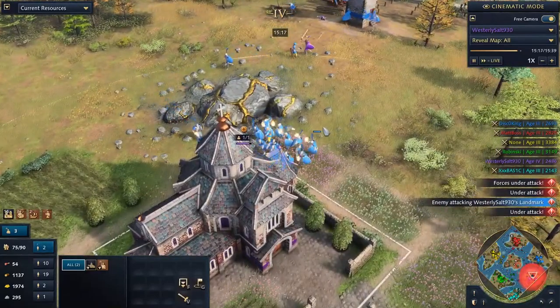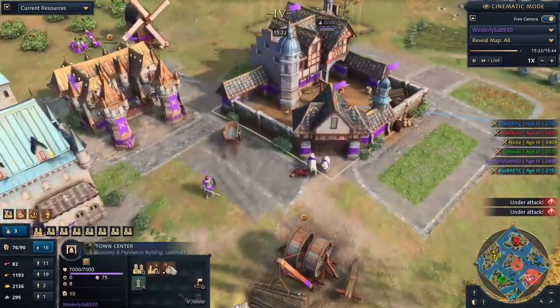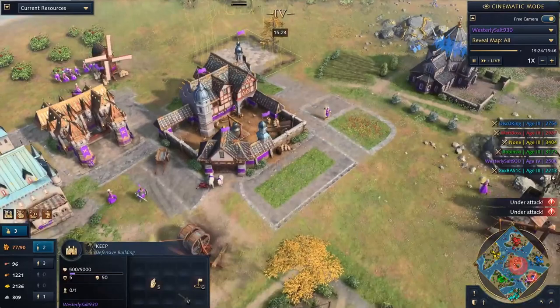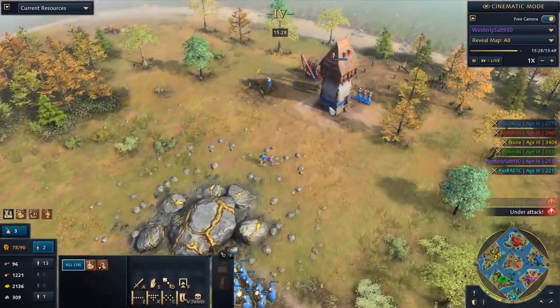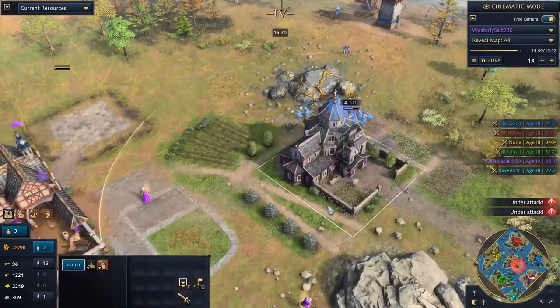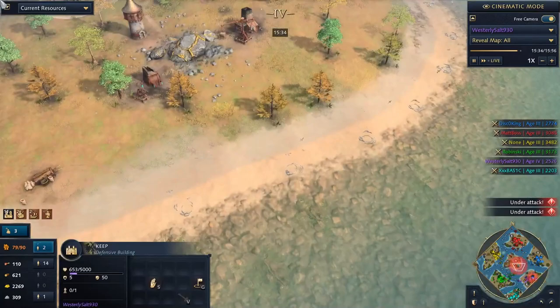That's a pretty angry invasion. If they had some battering rams or siege engineering they might be able to actually kill him here. Although Imperial Age is coming — there's going to be a keep coming up. He traded his way to a keep, and that keep will single-handedly stop this. But not before he loses Aachen Chapel most likely. Here comes the keep, setting that bad boy up. The first invasion is on.